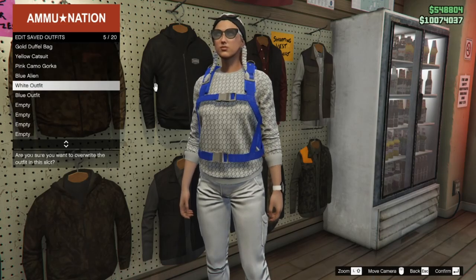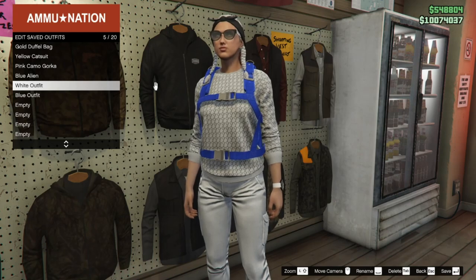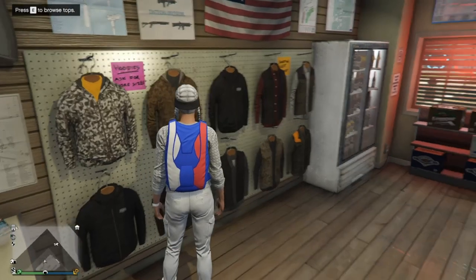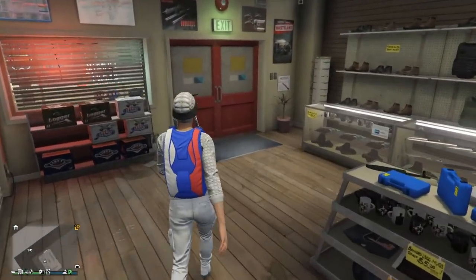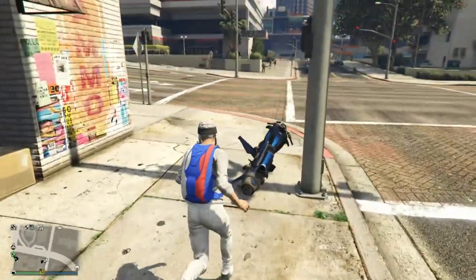Still in the gun store, walk to the little outfit area and save this as an outfit. Once it is saved as an outfit, go ahead and head out of the gun store.